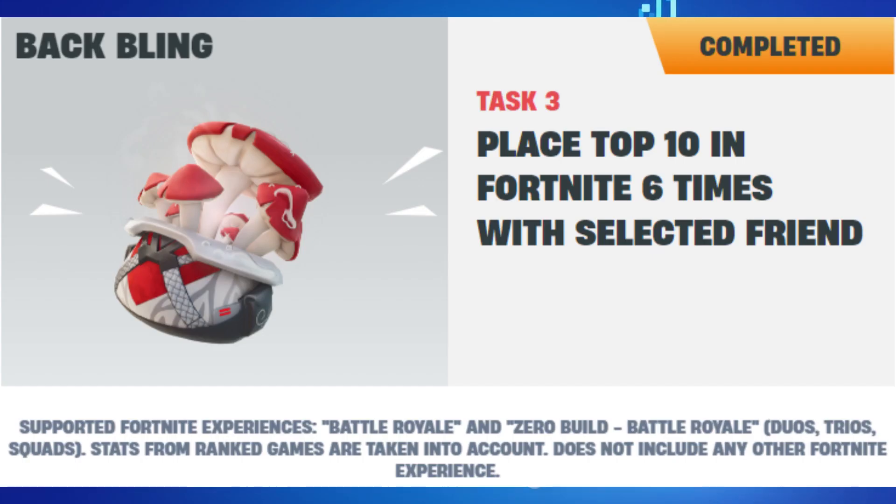Task number three is to get the back bling — you need to place top 10 in Fortnite six times with the selected friend. Keep in mind the selected friend has to be the same friend throughout.